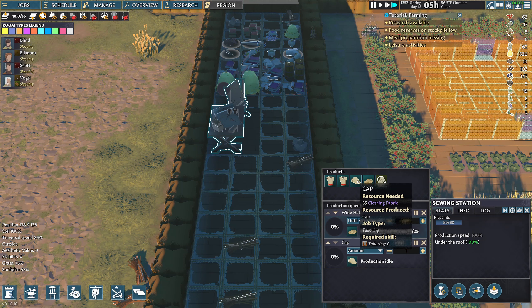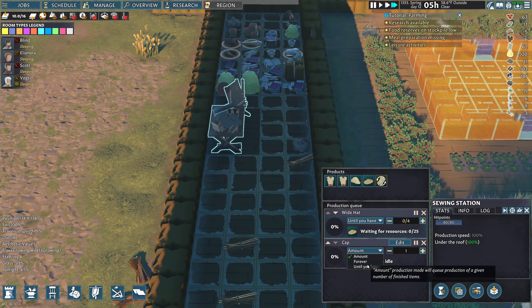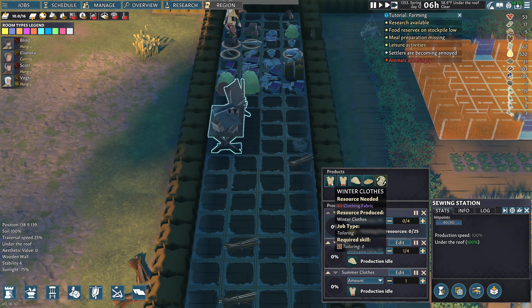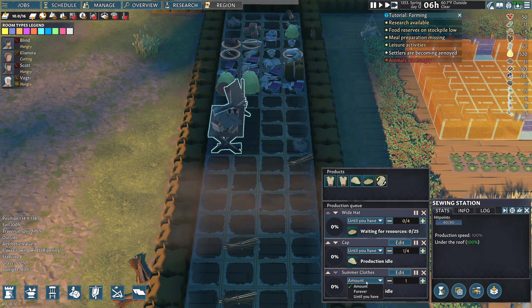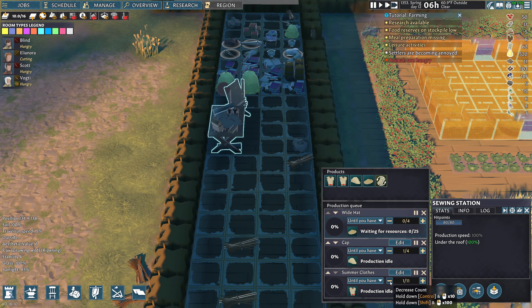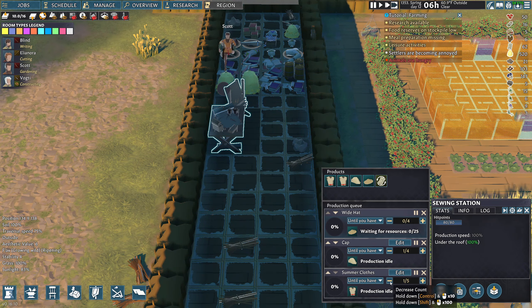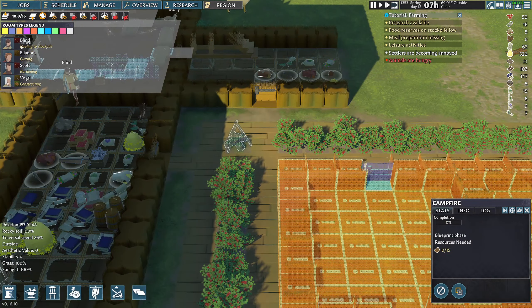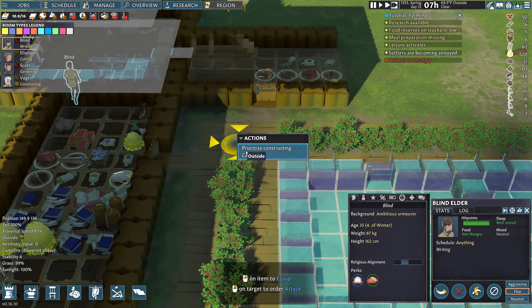If you run out of clothing, like in any other game, you freeze to death. The animals are always hungry. Summer clothes, winter clothes — they really make it simple for you. Summer clothes, winter clothes, the clothes you cry in the shower in. Clothes for all occasions.